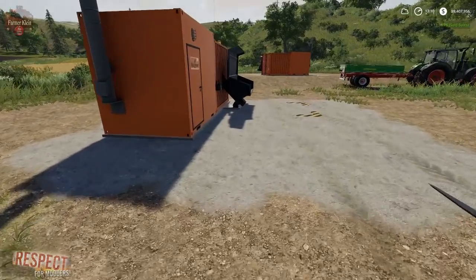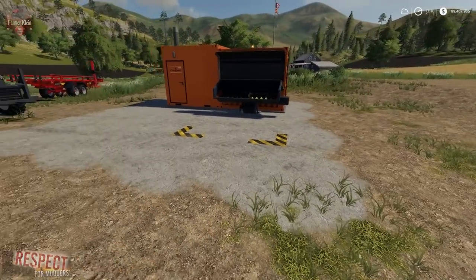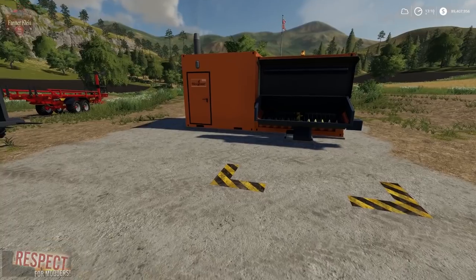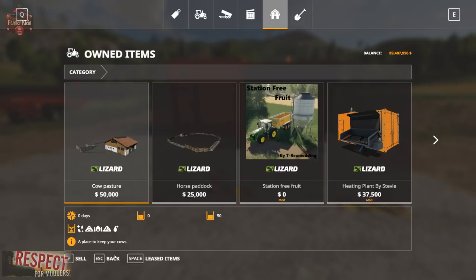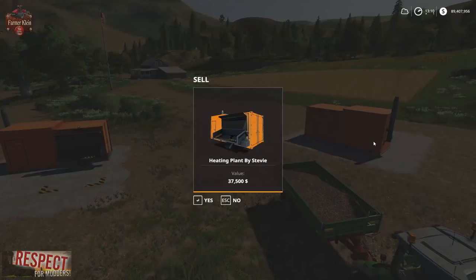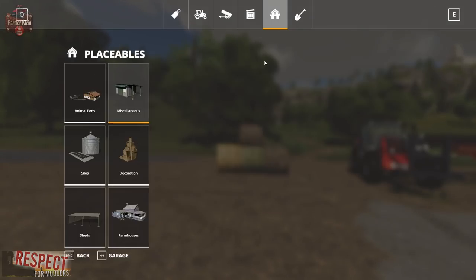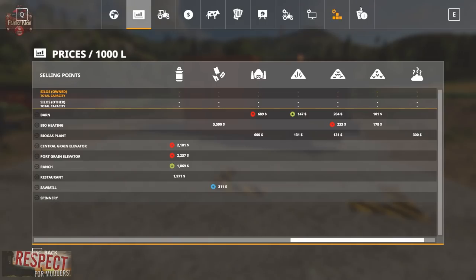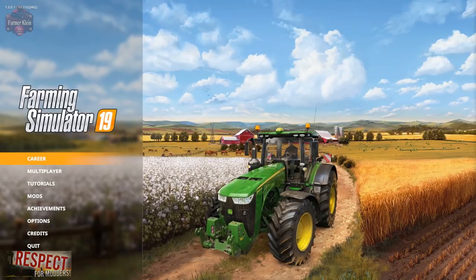So what I'm going to do now is save the game, shut it down, and show you what you need to do in order to switch this over to an income per hour machine. But before we do that, I want to get rid of one of these, because we don't need two earning me money per hour. So let's save this and close out.